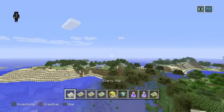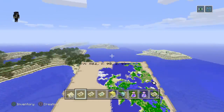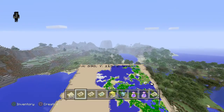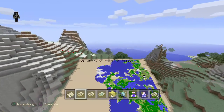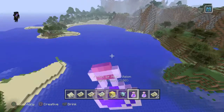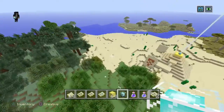You know when you get to another map? We're in this map, yep, we're in this map. I don't know where the spawn is, but you actually live in a jungle. Oh there it is — there's a desert temple.